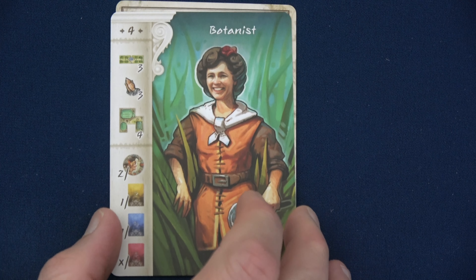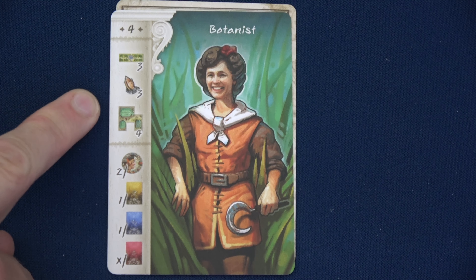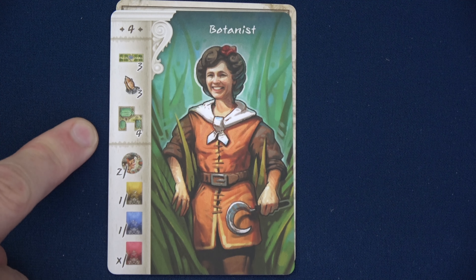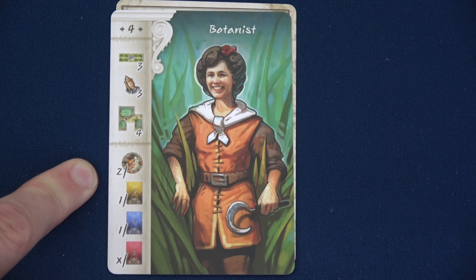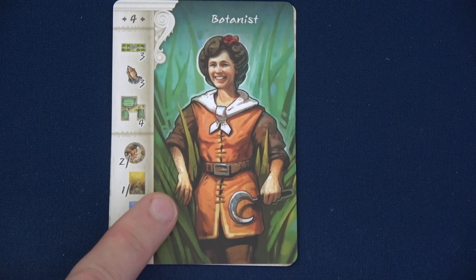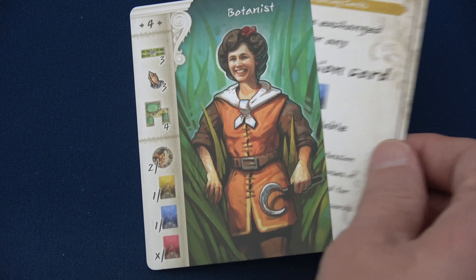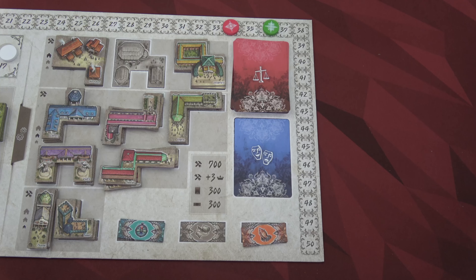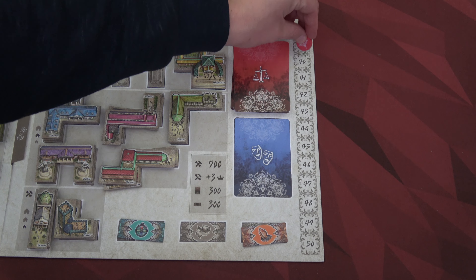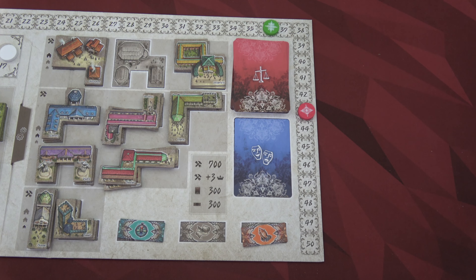The only action I'm taking is grabbing the botanist recruiting card and completing that work. With the botanist: three for the park, three for the freedom (six), four for the laboratory (ten), two jesters (14), then 15, 16, 17, 18, 19 counting cards. A total value of 19. However, I'm giving the AI yet another recruiting card in the process. Converting 19: I gain nine prestige points and 100 florin.